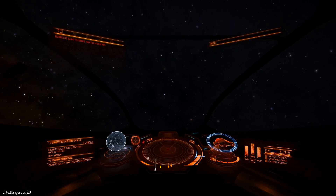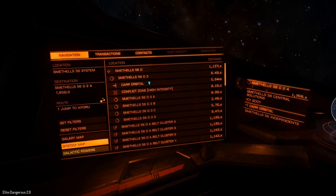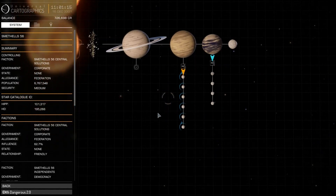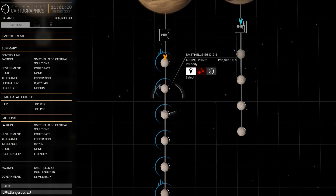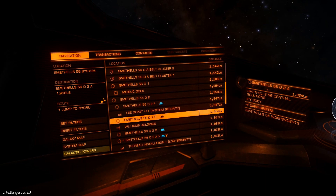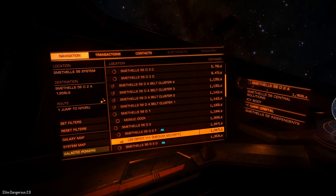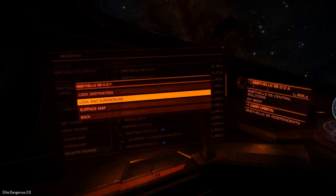Alright guys, so now we are out in space. It's time to figure out which moon we want to land on. You'll pull up your system map or the galaxy map. Here in the system map you will see the ones that you can actually land on, because they have a blue circle. If you look down the navigation list you will also see which ones you can land on — they have a blue icon next to them. So we will just go to the closest one.